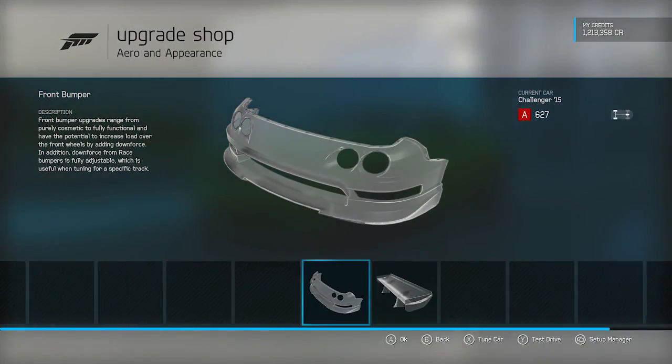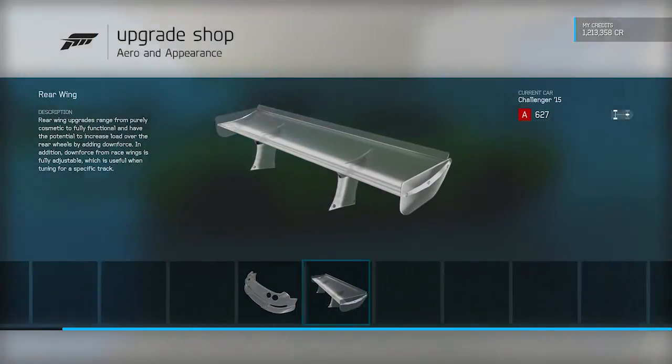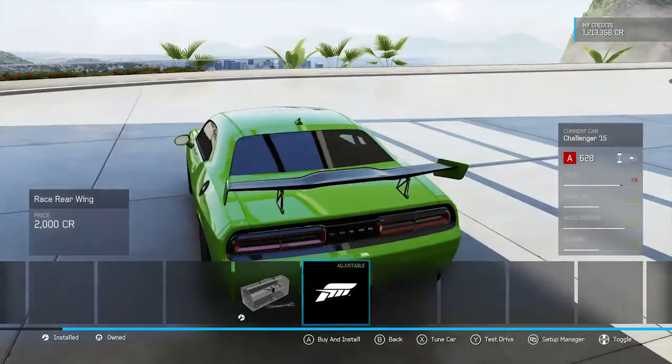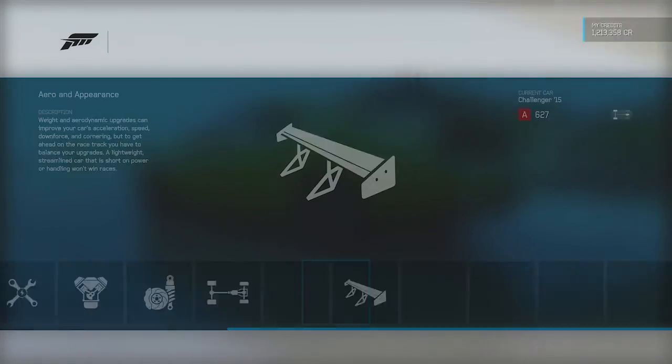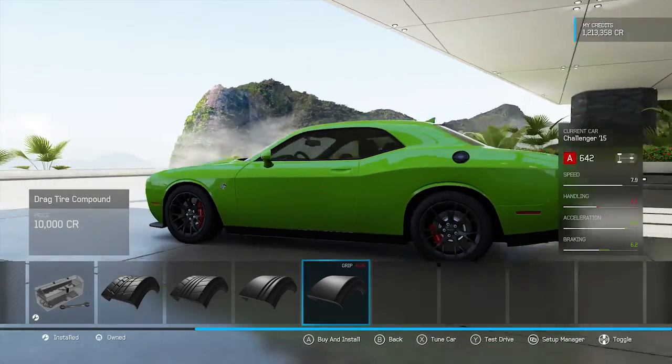First things first — race tires if we can, which we can't. Kill the speed limiter? Not allowed unless the spoiler is good. We're leaving the spoiler for once. Tires: drag compound.